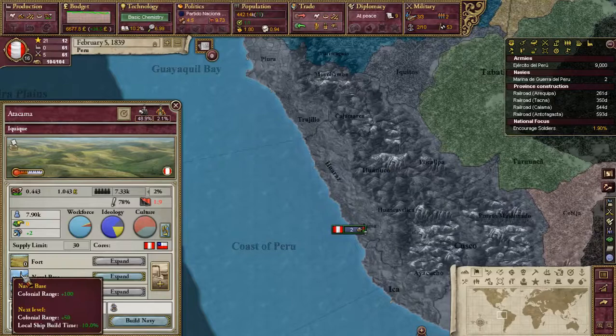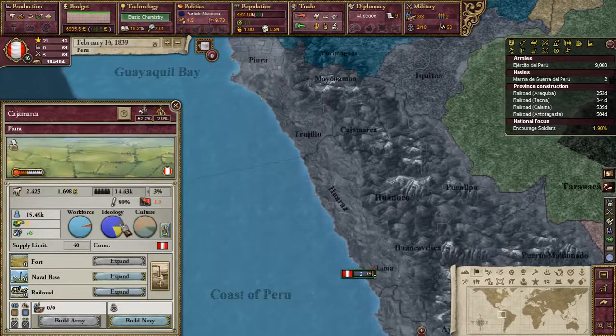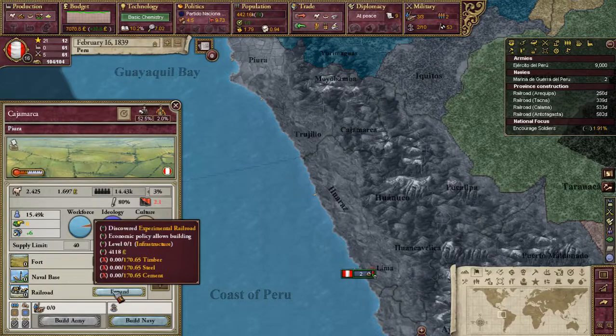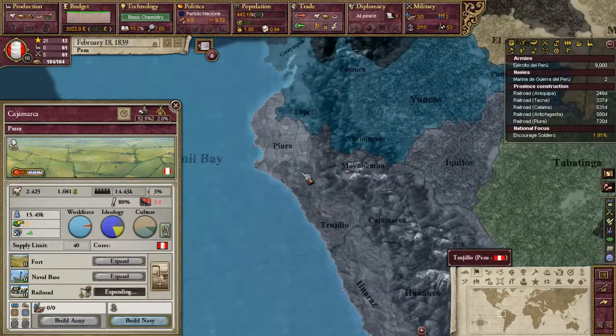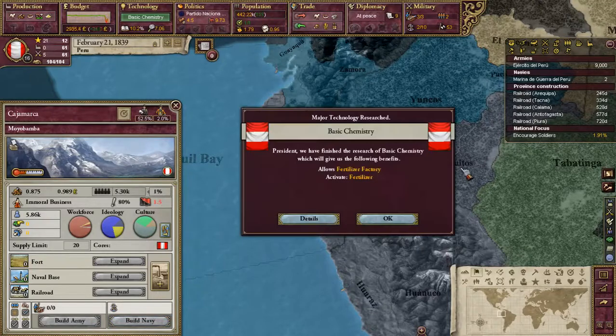What did naval bases give? Colonial range plus 50. So the more naval bases you have, the more colonial range you get. Interesting — might be something to think about.